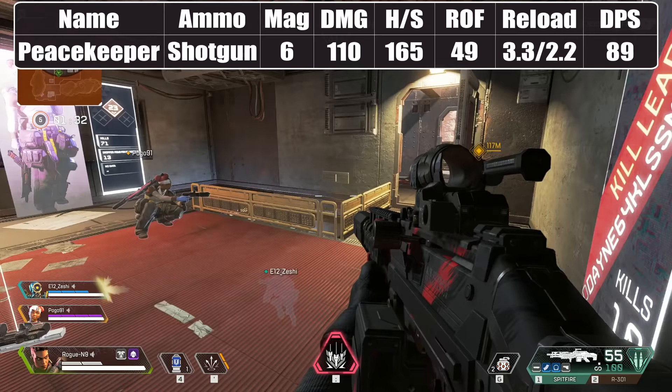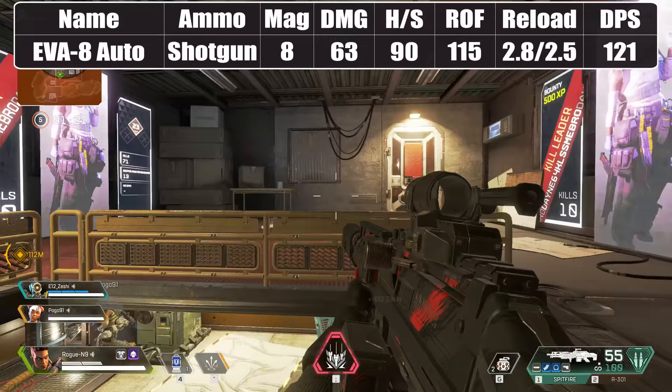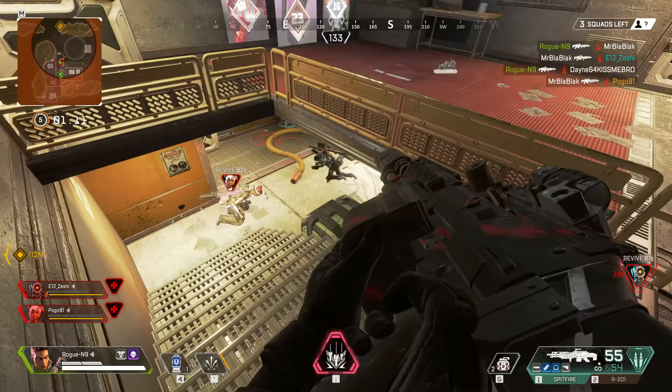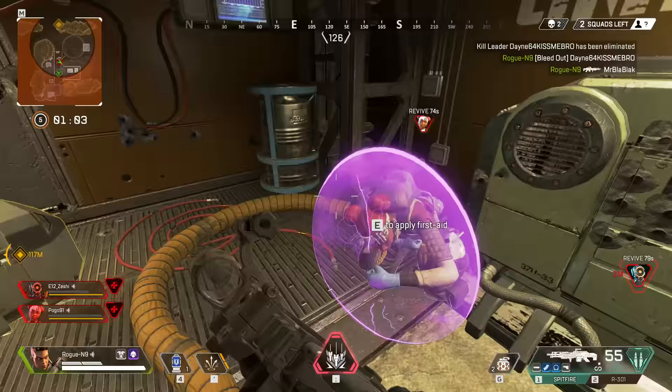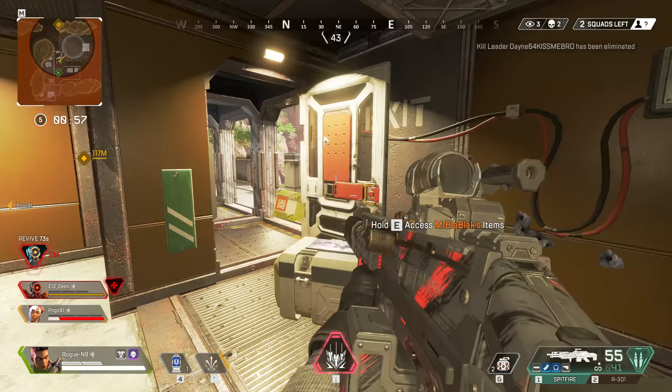The Peacekeeper comes in at a relatively close third spot in terms of damage per shot. The EVA-8 shotgun is the fifth most powerful gun overall and its improved fire rate compared to the Peacekeeper can make it another decent choice in close range peaking battles. After that, the single shot damage of the remaining guns is nothing really special. The Wingman heavy pistol and Mozambique still do 45 points of body damage, but the fire rate of the Mozambique and the controllability of the Wingman make these guns challenging to use in frantic gunfights.